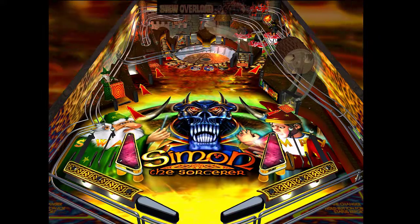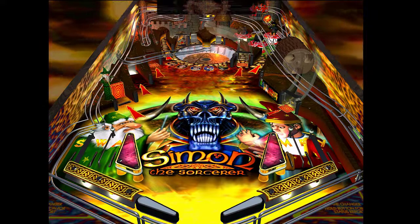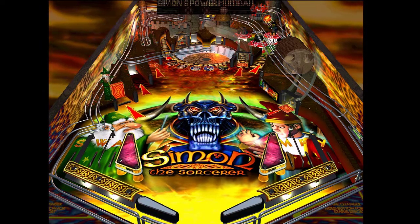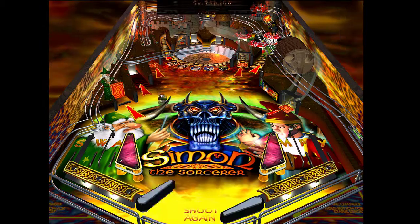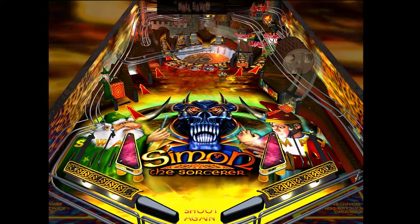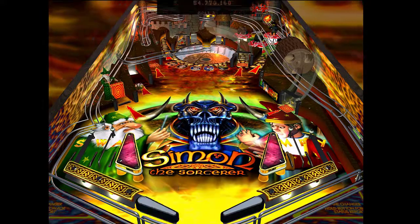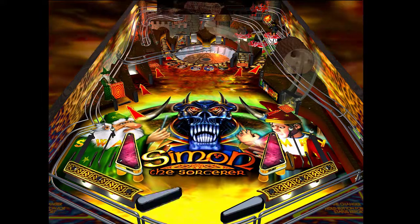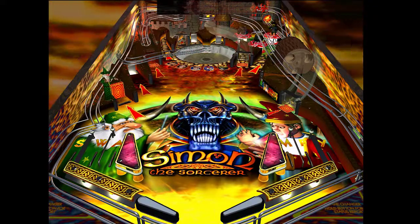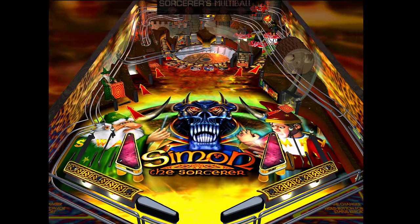Aquí simplemente estamos cogiendo elementos clásicos de los pinballs y metiéndole personajes de Simon the Sorcerer. Tenemos el clásico pulsador de las letras, en este caso Swampy, el personaje verde que teníamos en el videojuego, que dándole a los flippers vamos cambiando la posición de las letras donde ya hemos pasado. El típico shoot again que estáis viendo ahí, que al principio de cada lanzamiento de bola, si se nos cae, tenemos un tiempo de recuperación. Y luego todo tipo de pulsadores y pestañitas para conseguir puntuación extra.